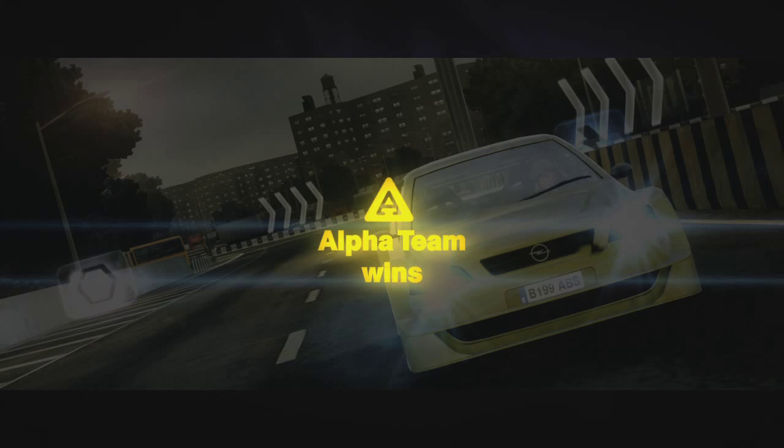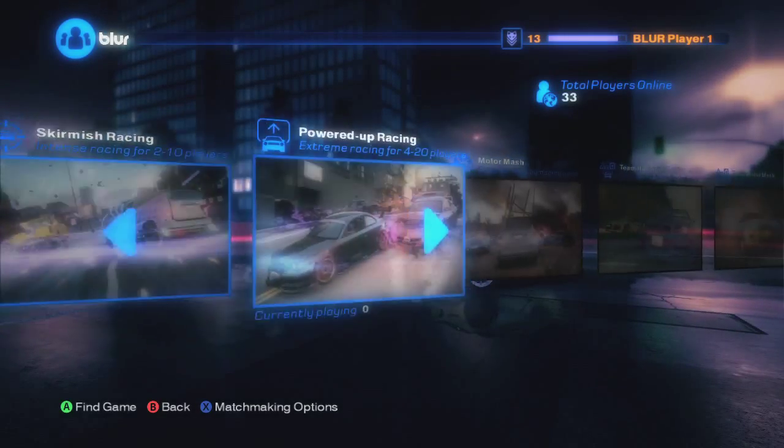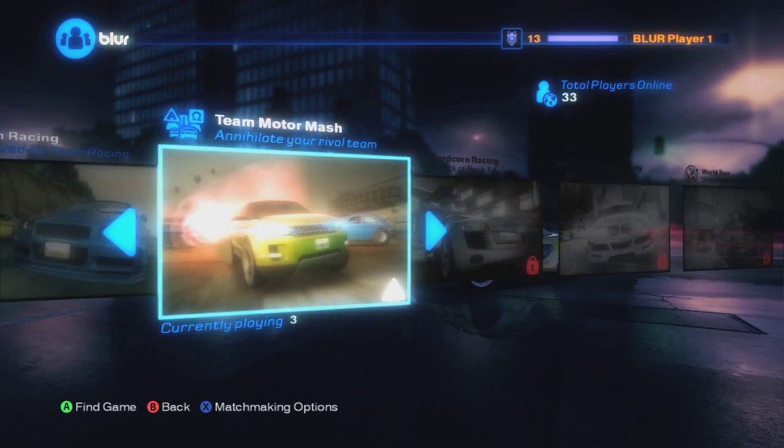After racking up the points per position, Alpha team walks away with a win by only 2 points. Great race. Now for a sneak peek at one of our other team game modes: Team Motor Mash.